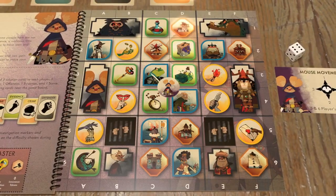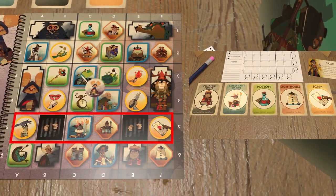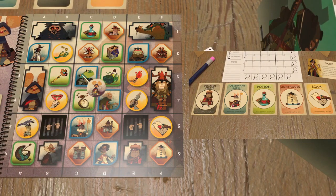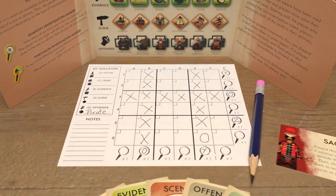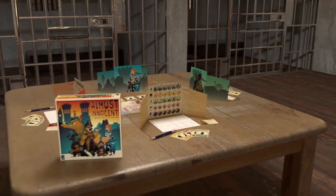On your turn, choose a column or row to ask a question about, such as how many clues are in this row. Or get specific and ask if the row has the exact information you're after. Write down clues given to you by the other players to recount what actually happened last night. Only by working together can you solve the case and what actually happened.